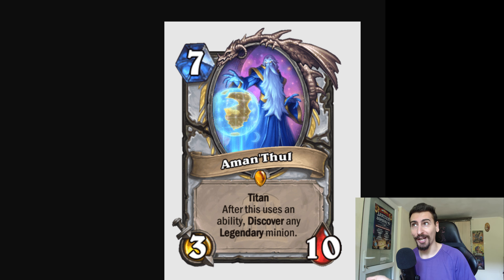We've got today a lot of new Titans. We got the Priest Legendary Titan — 7 mana, 3 attack, 10 health with Titan. After this uses an ability, discover any legendary minion.